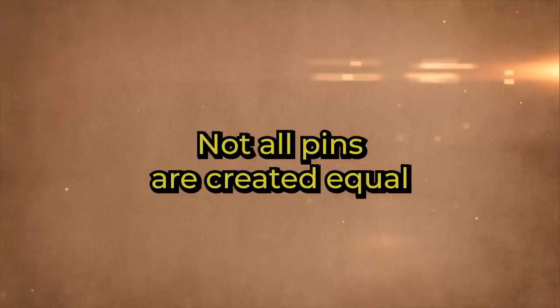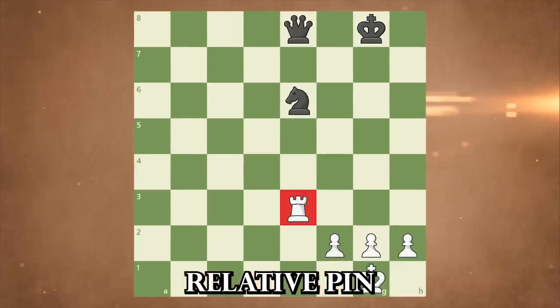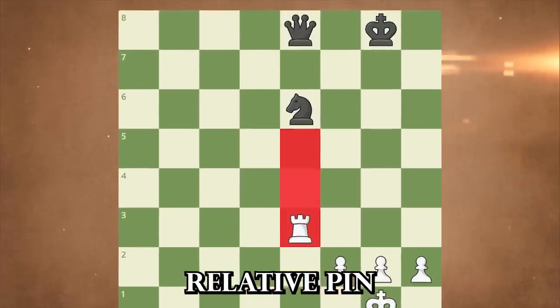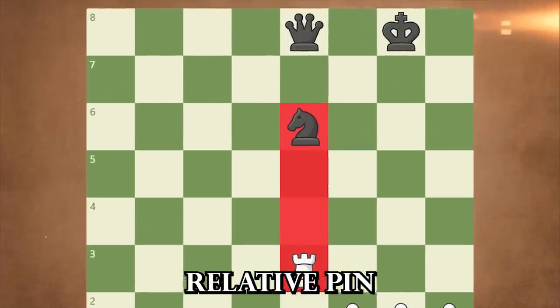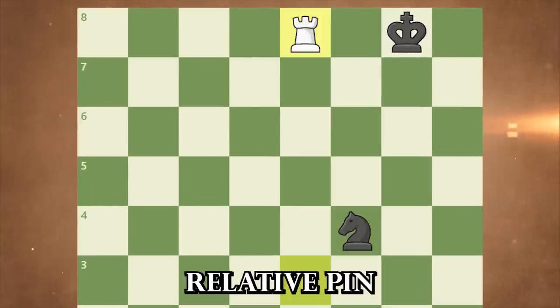However, not all pins are created equal. A relative pin occurs when a pinned piece is not pinned to the king. In this case, the pinned piece can still move, but doing so would expose a more valuable piece behind it. Relative pins offer tactical opportunities and force your opponent to think twice before making a move.